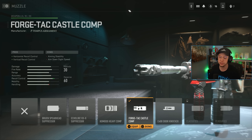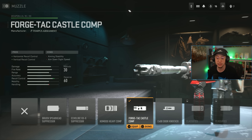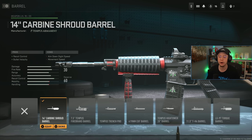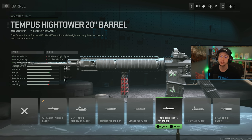We only have five attachment slots. First up I go for the Forge Tack Castle Compensator for recoil control. Since you don't show up on the radar when shooting, suppressors are mostly useless, so you might as well go for better recoil. The cons of worse ADS speed and stability aren't really a problem for a rifle like this. I also have the Carbine Shroud 14-inch barrel for better control and velocity — it hurts ADS and movement a bit but makes the gun shoot straight and feel good at range.